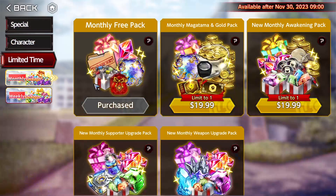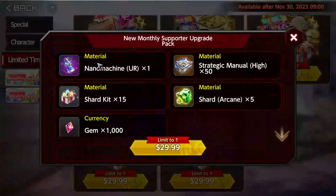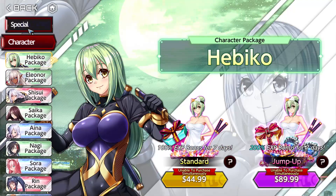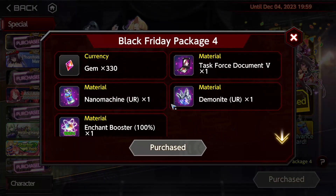In comparison, looking at the monthly pack — that's $30 for one Nano Machine and another $30 for one Demonite, along with other items and 1,000 gems. By comparison, in this pack you're getting one of each at half the price and also other stuff. So yes, it is good value in that regard.